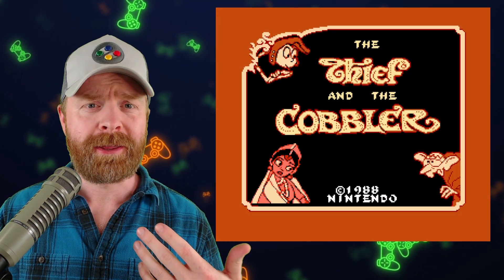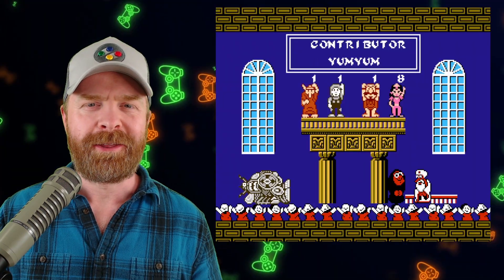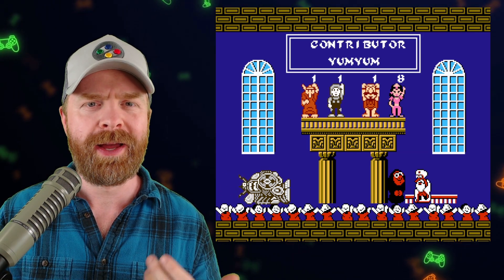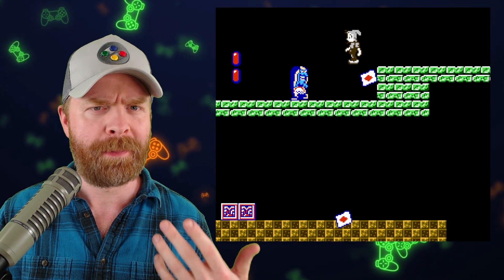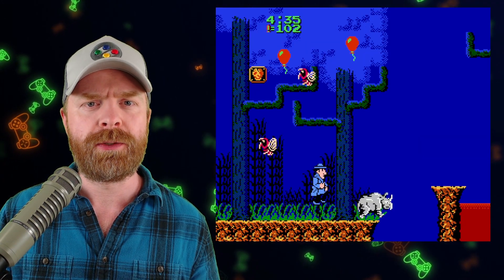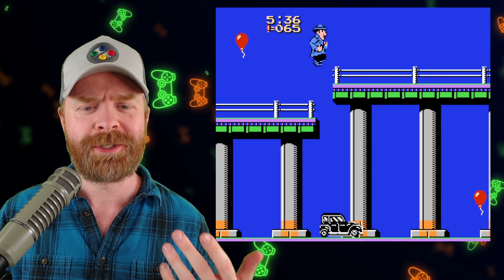Next up, keeping on the theme of NES, we've got a couple of ROM hacks that might be of interest. The first one is the Thief and Cobbler, and the second one is Inspector Gadget. The Thief and Cobbler is a ROM hack of Super Mario Bros. 2 featuring new characters and new enemies. If you're wondering what the Thief and Cobbler is, it's an unfinished animated film from back in the 90s. As for Inspector Gadget, it's a ROM hack of the light gun game Gumshoe, where Stevenson has been replaced with none other than Inspector Gadget. It also features some brand new enemies.